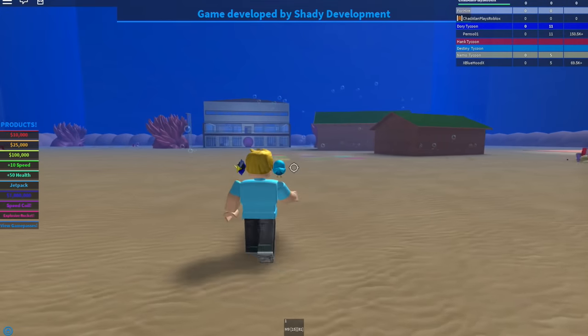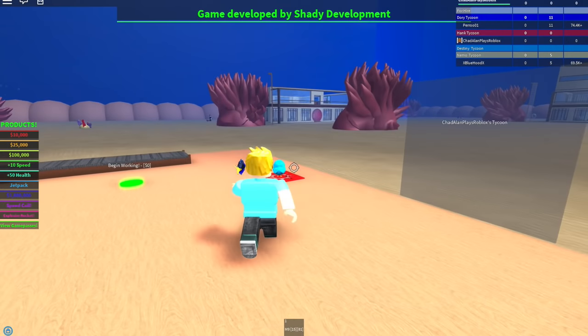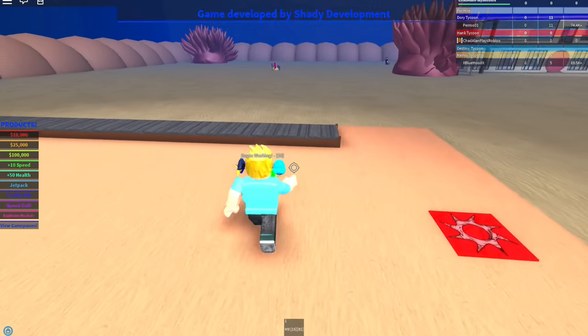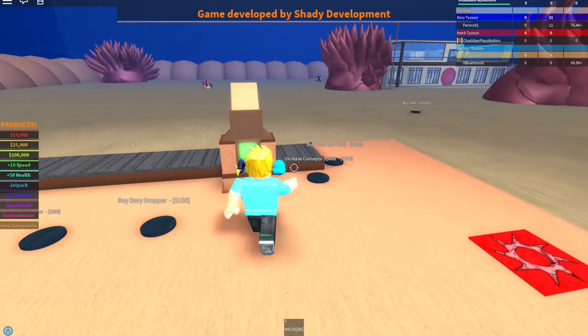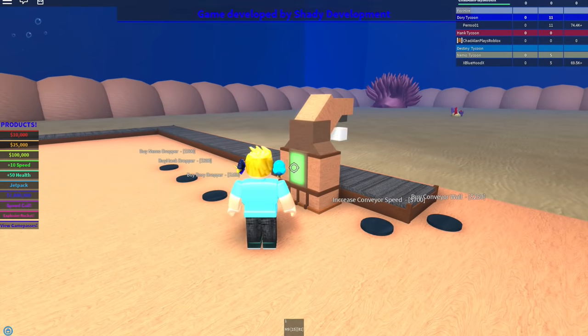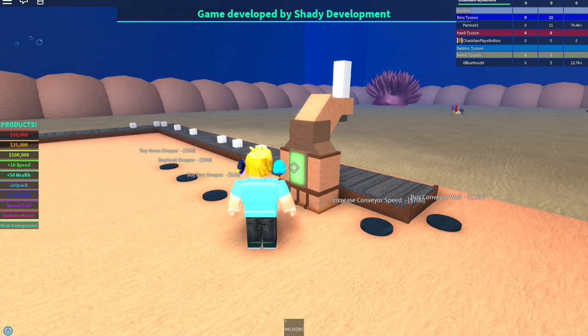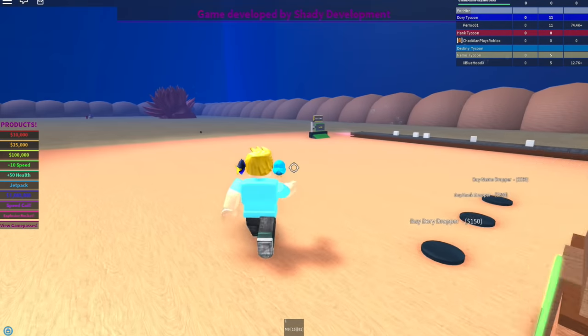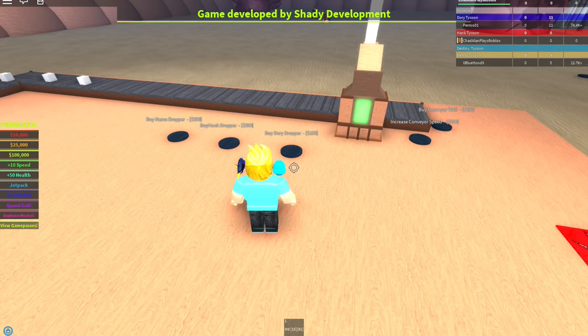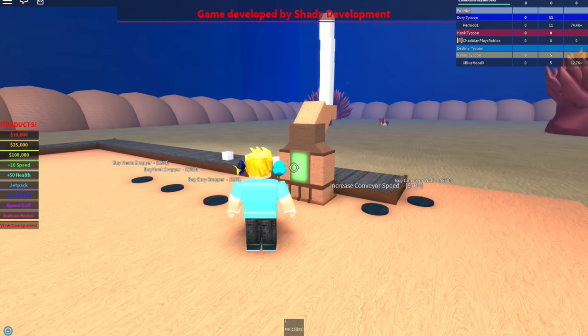There's bubbles and stuff all over the place. We're gonna go and touch to claim this tycoon — 'Begin working, zero bucks.' Got it! Wow, lots of stuff popped up. I gotta push this — this is the one where I gotta push stuff. I was kind of hoping it'd be like fish things. My next buy is a dropper for 150, then a conveyor.